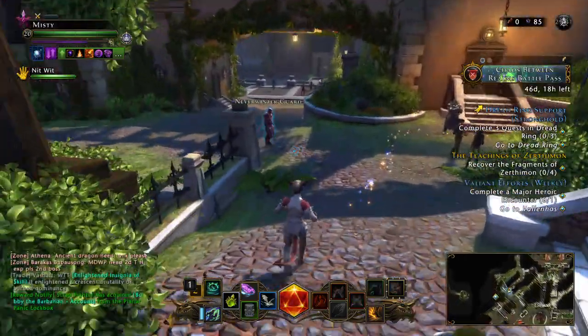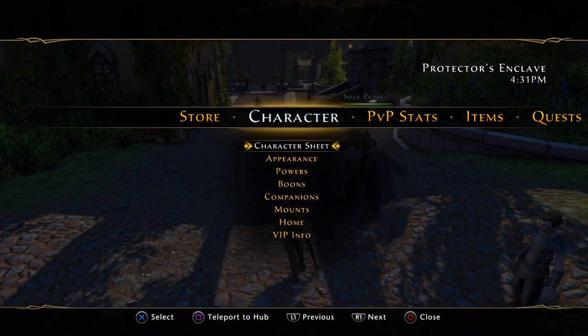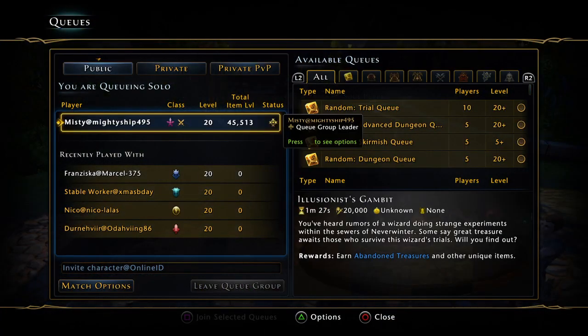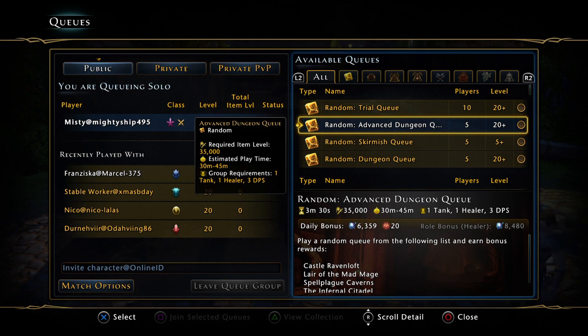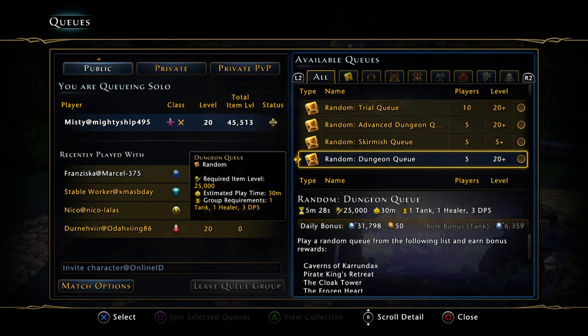The advanced dungeon gives you about 45,000 diamonds, skirmishes are 12,000 — so you're up to 57,000. Random dungeons give you another 31,000, that's 80-some-odd thousand diamonds. And that's just for doing the dungeons — at the end they also give you some in the chest along with the seals, so it all adds up to about a hundred thousand.